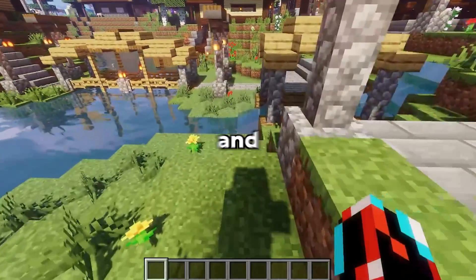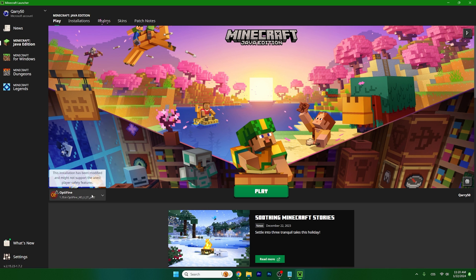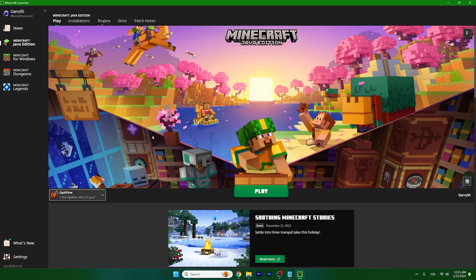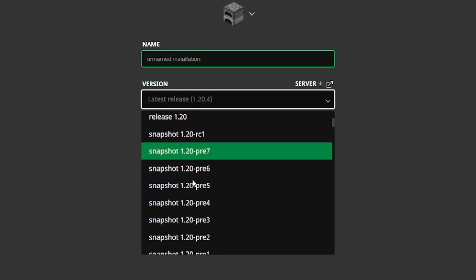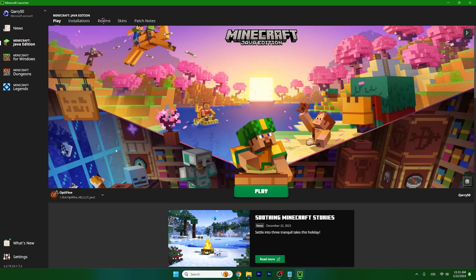The last way to fix Minecraft can't connect to server is to try using different Minecraft versions. Let's say you're on Minecraft 1.20.4 as I am and you're trying to join the server, but then you find out it's on 1.20.1. So just change the version to Minecraft 1.20.1 and you can successfully connect to the server. Always make sure you know what version the server is running, and then use that same version — otherwise it wouldn't work.